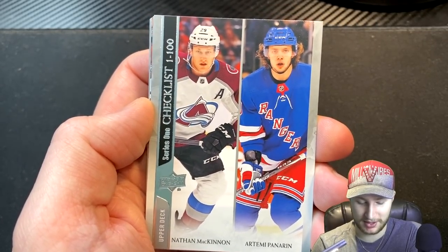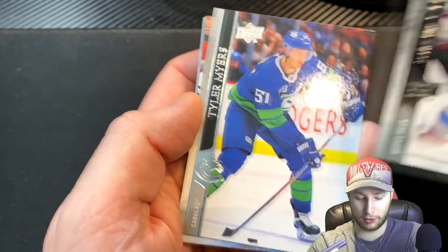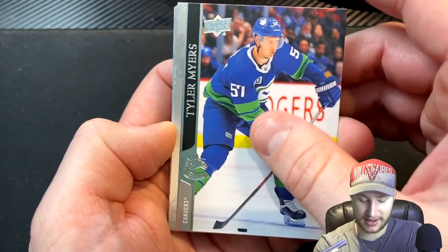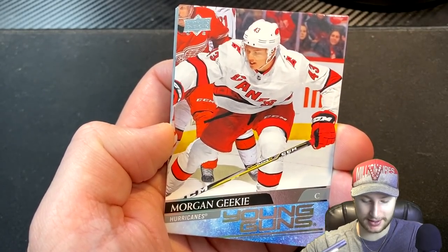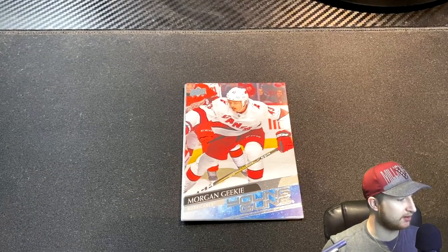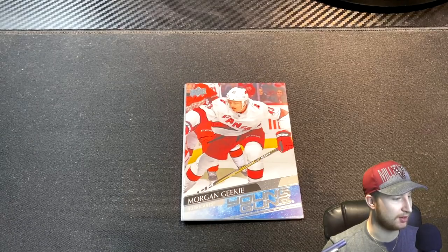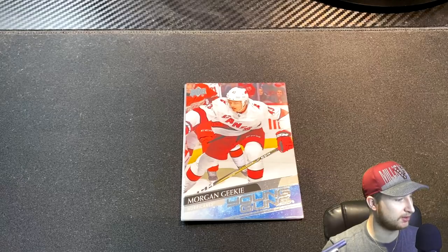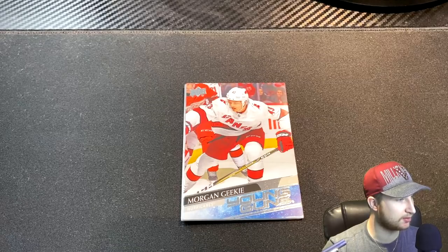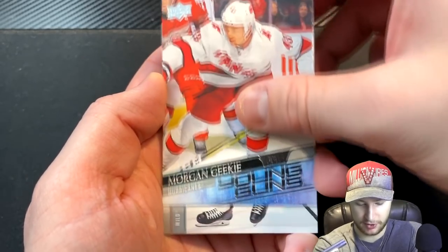I'm pretty positive we already pulled the Nate McKinnon, so I guess we get Panarin. We get Tyler Myers. Next is going to be a Young Guns Morgan Geeky - not sure I'm familiar with the name. He played two games with the Hurricanes in the 2020 season and put up four points in two games, had two PIMs and was a plus-three. He also had 55 games with the Checkers and 42 points. 67th overall, round three, 2017 NHL Entry Draft.